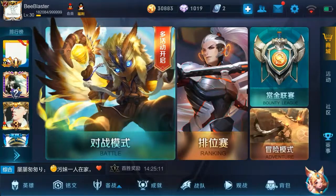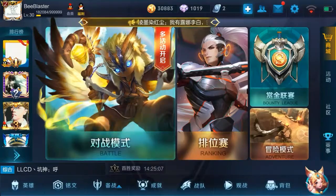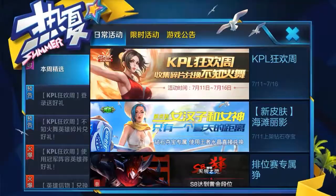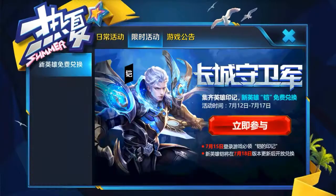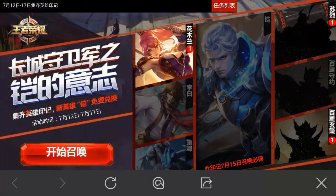Alright guys I'm back, and a very important event just dropped so I'm gonna explain that to you right now. If we head over to the news and events, tap on the second tab and press on the red button, it's gonna bring us to the event page. This is a very special event as you actually have a chance of getting the new hero Kai for free.